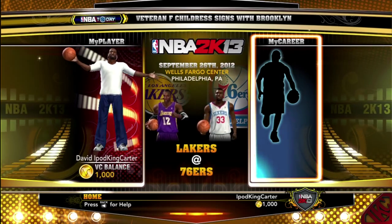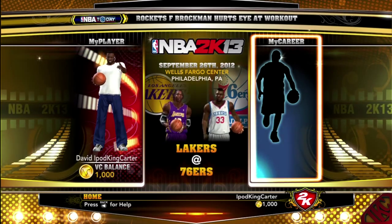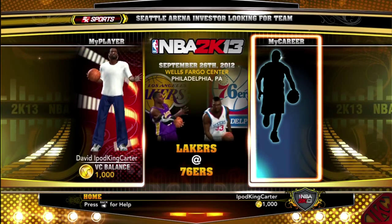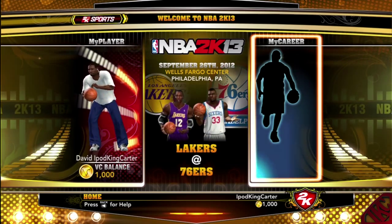So look at the first thing you see: my player, my career, and the quick game match for home games and things like that. Notice the date — it says September 26th. You know what that means, right? Yeah, I got the game early.